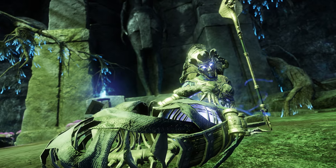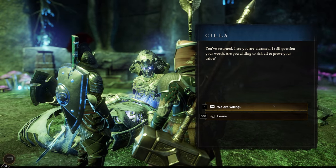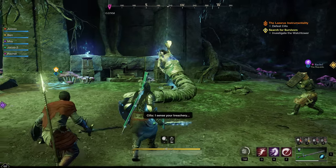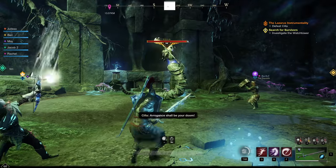You'll also occasionally encounter unique NPCs in Expeditions. Here, Scylla has a task for our adventurers. While some of these characters have good intentions, there are also those who only wish to stifle your party's progress.